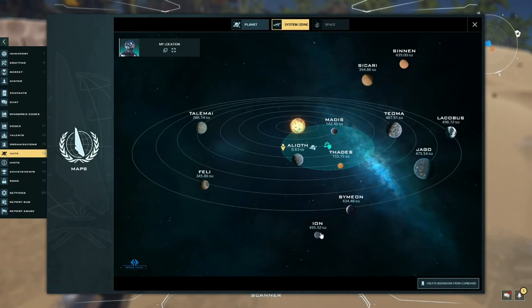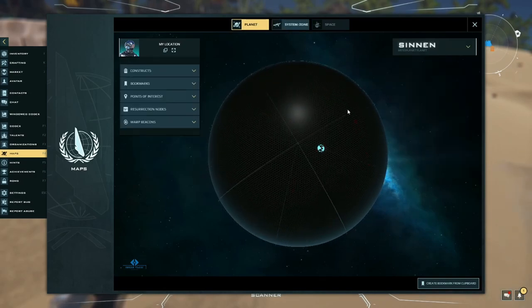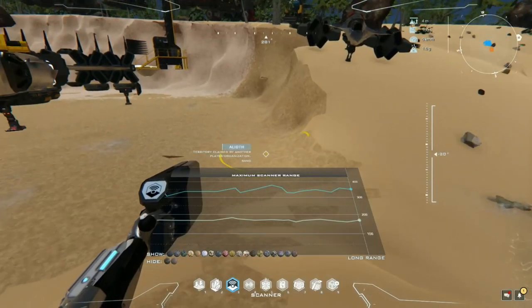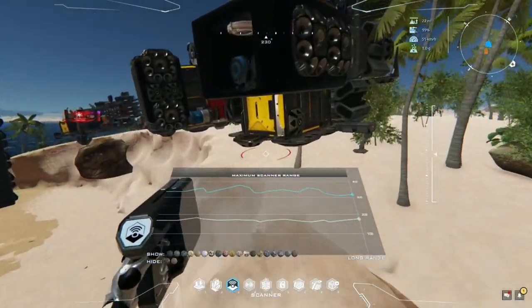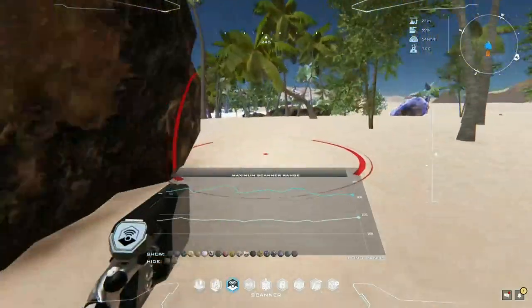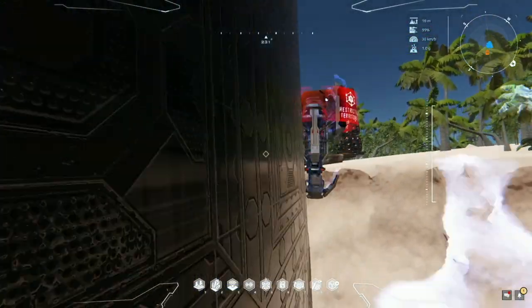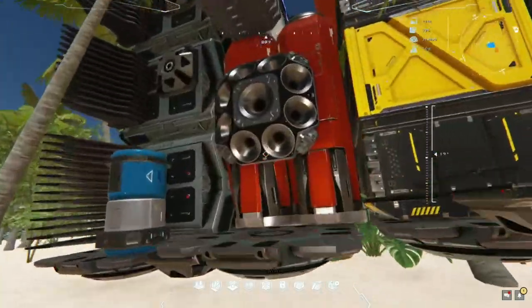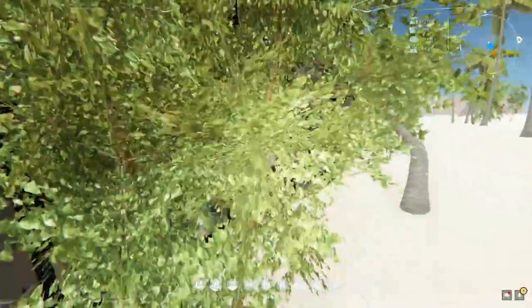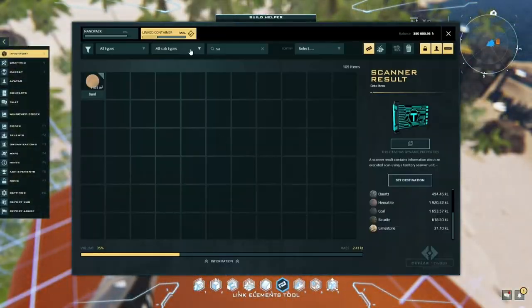Experiment with other planets — ore distributions are different and better, especially out here outside of the safe zone. If you can warp to Symeon or Ion, or go out further, you'll find there are fewer people competing for those super nodes, so more are available. If you have a warp drive and space radar, it's perfectly safe to slow-boat to those planets and then warp away if a PvP player appears on your radar. I'll talk about that more when we do the build guide for this ship — an extra-small core medium hauler able to lift about 1.5 kilotons with my piloting talents — though it's embarrassingly missing a space radar.